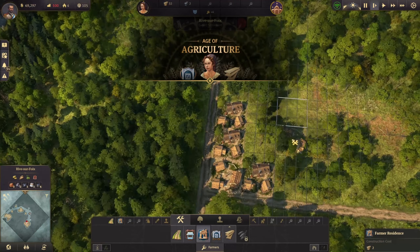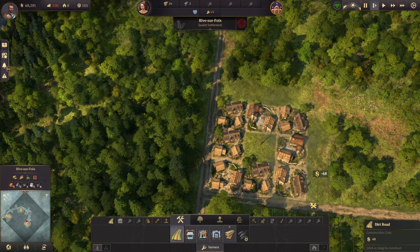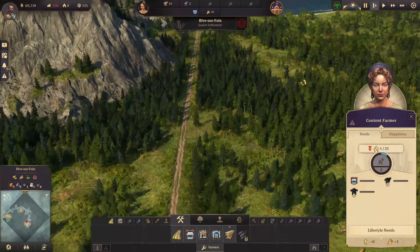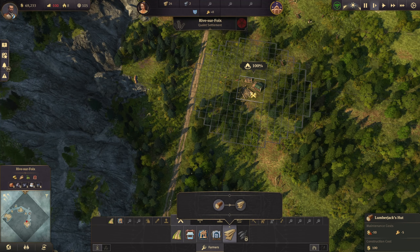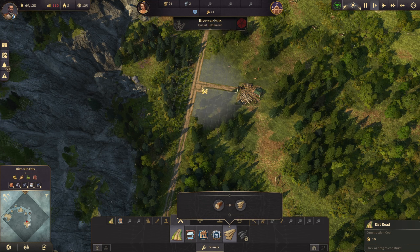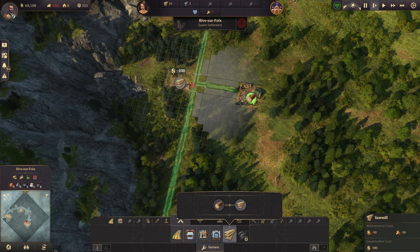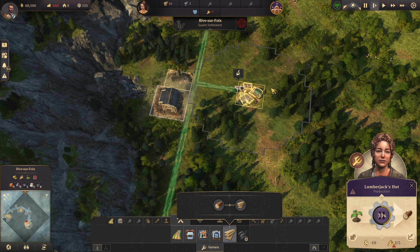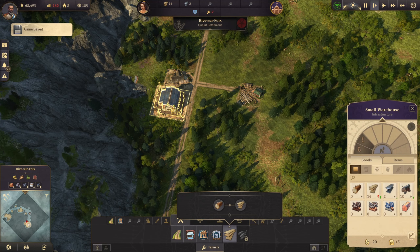Our first milestone — laying down the first homes. We'll need to build a lumber mill out here. It'll need to be moved once we start steel production because this is where the coal will need to be, but for the moment it's nice and far out of the way. There we go — we have our lumberjack's sawmill and the small warehouse.